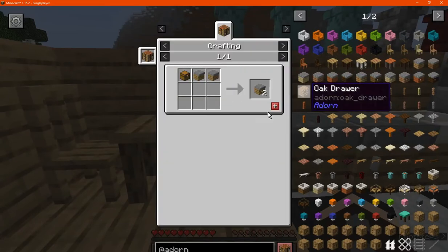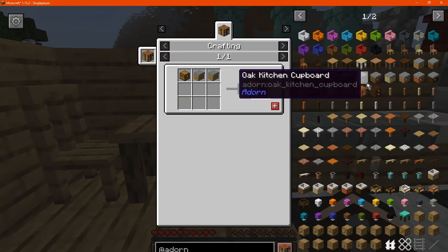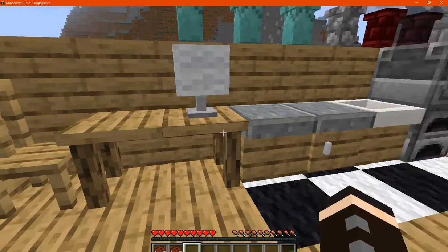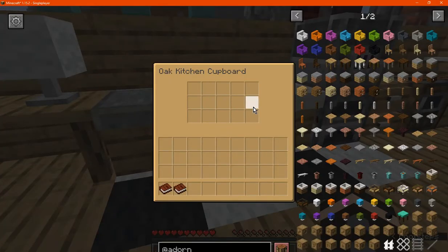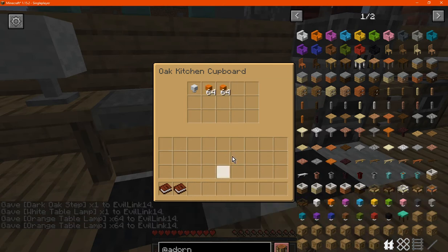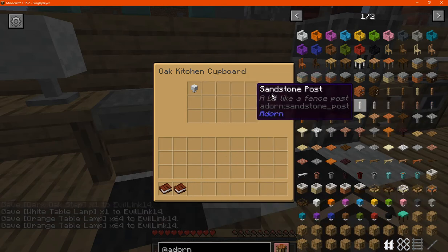You've got the kitchen cupboard which is two counters and a chest. You can access these and have a chest-like inventory inside. So if I want to put a lamp in there I can, or a stack of something. You can pull it out if need be.